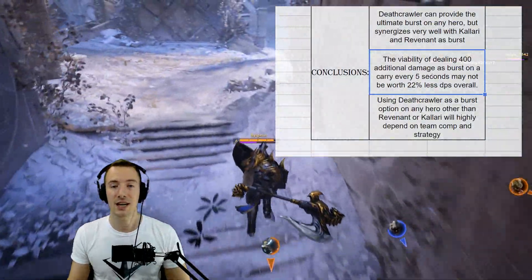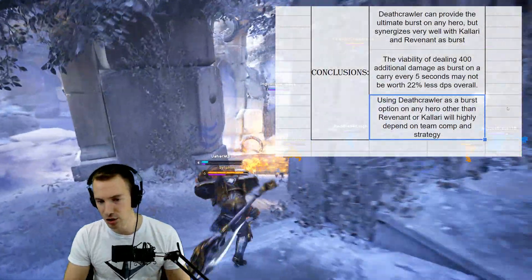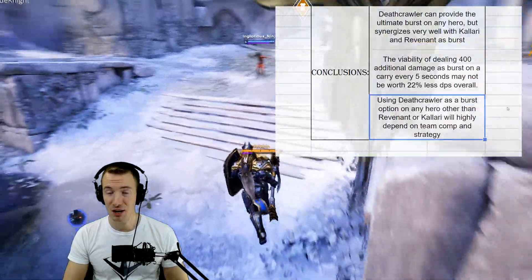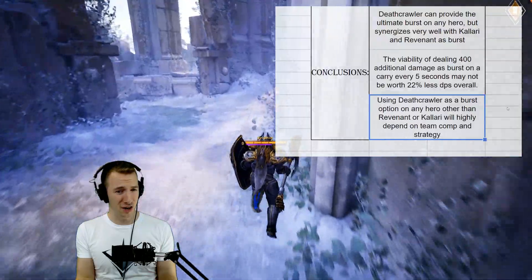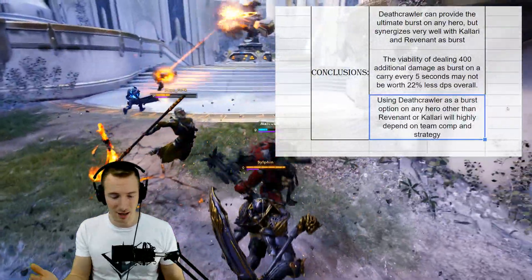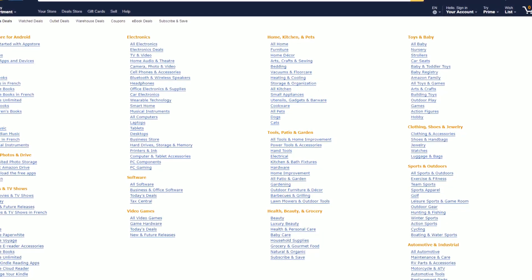Using Deathcrawler as a burst option on any hero other than Revenant or Kalari will highly depend on team comp and strategy — I can't really see how it would work broadly, but the option is there. Let me know in the comments what you think. Does it work on Kalari? Does Shadow Walk still crit? I remember that was a thing but I can't find anything about it anymore. Deathcrawler — it's awesome.